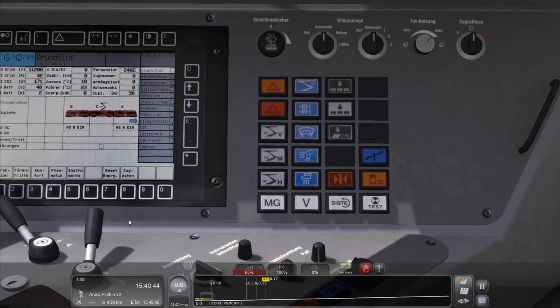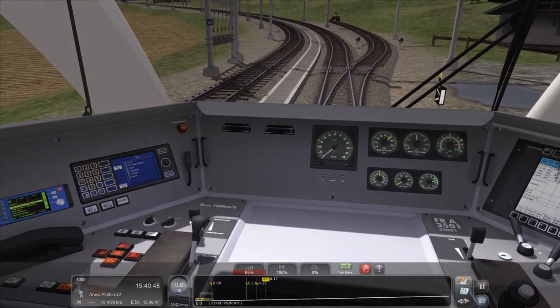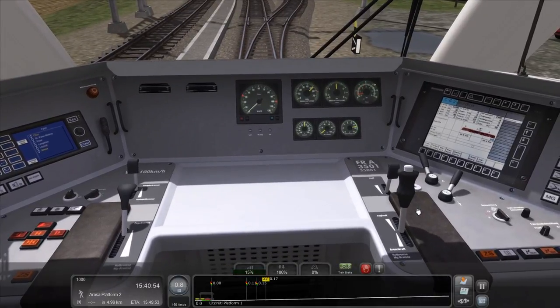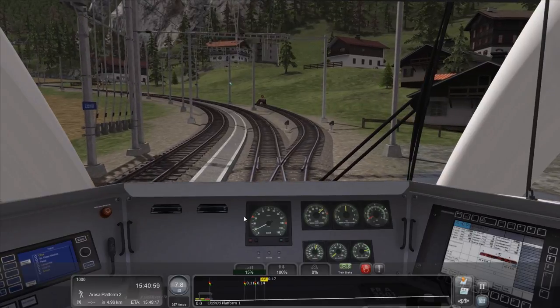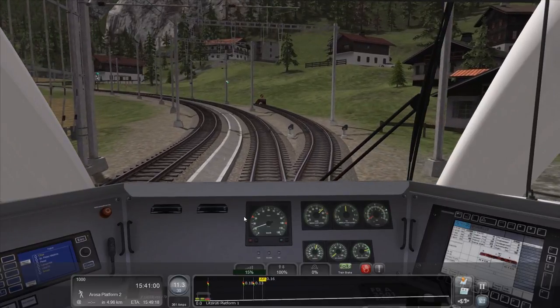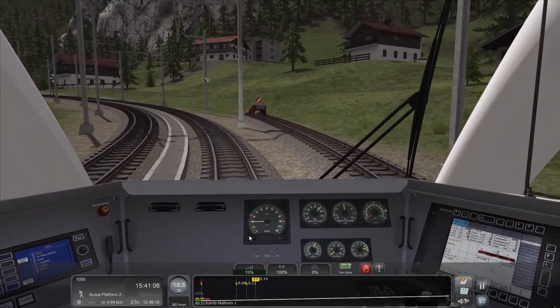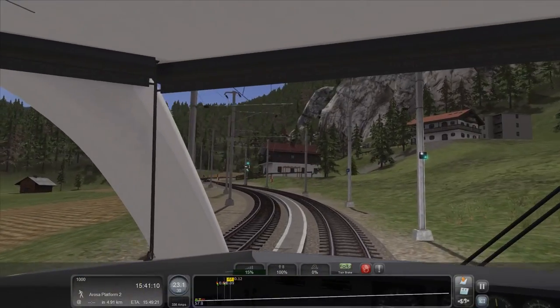I'm just going to assume that it's properly closed the doors and that I'm not going to get totally told off and sacked from my position as commander of this vessel for disregarding passenger safety. So far seems good. Trot on. Limited set to 30. Got this uphill section here.